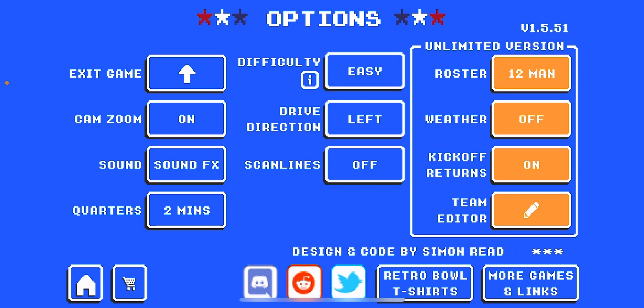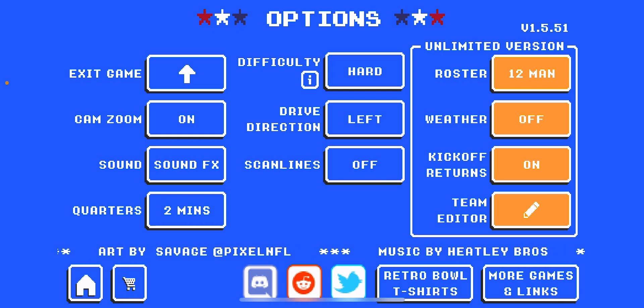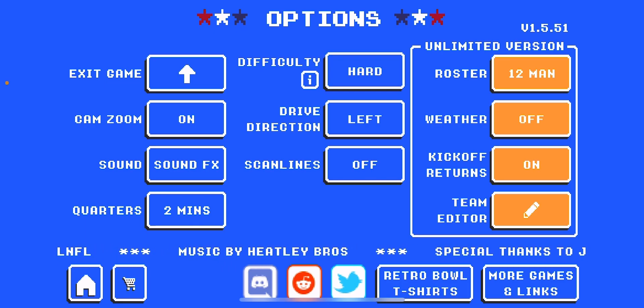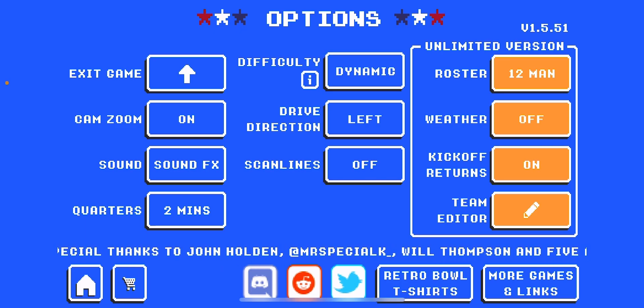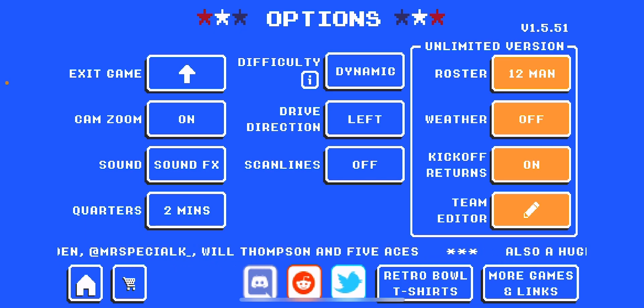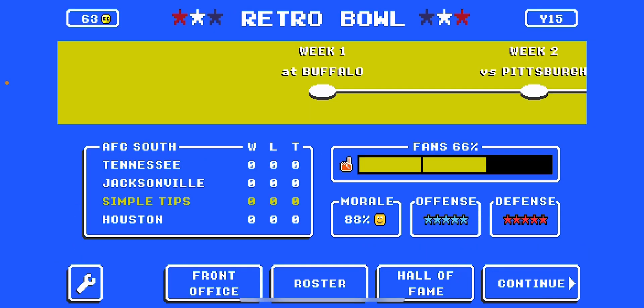Just click on the dynamic button and you can pick between easy, which is pretty easy, medium, which is also really easy, hard, which is not actually hard — it's pretty easy — and then extreme, which is actually hard. Dynamic just adjusts to your skill as you go, it decides your level and sets it accordingly.